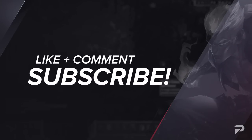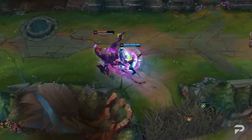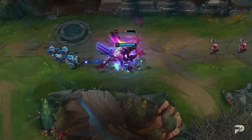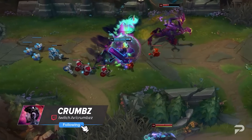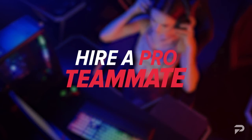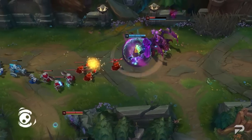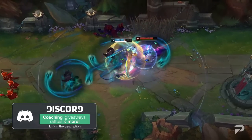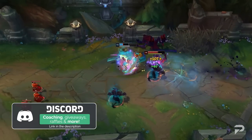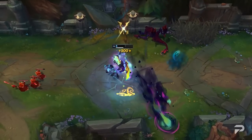And that about wraps things up for our guide to Kaysanta, the pride of Nozuma. Thank you so much for watching — I hope this gives you a really good starting point for learning him. Remember, if you want some more in-depth tutorials, you can always hit up our coaches over at ProGuides.com. Feel free to check out our Discord as well — the link is in the description below. We'd love to have you as part of our community. Good luck on the Rift, and may the LP gods smile down upon you.